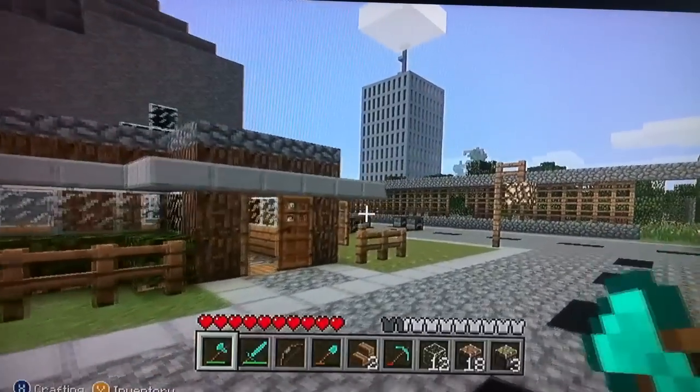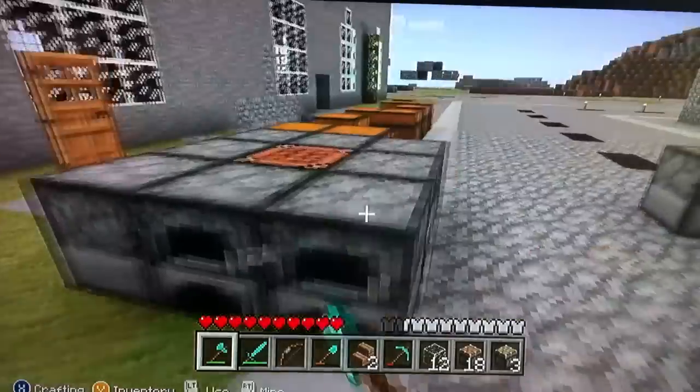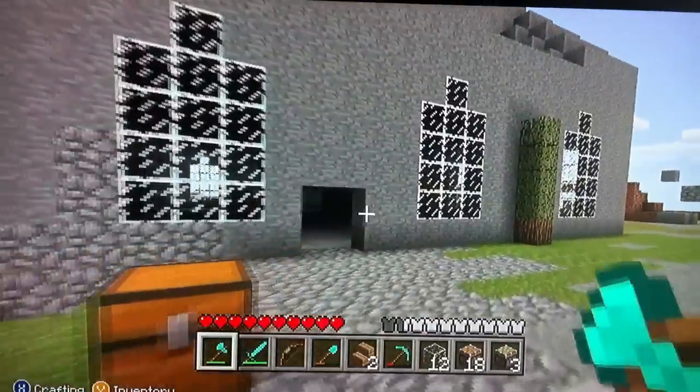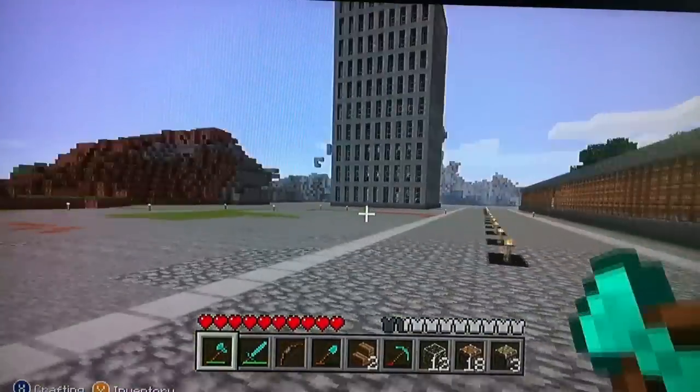A bunch of just houses — condos. It's much easier. I want to try to complete this as quick as I can but make it look as good as I can. I'm just going to make a bunch of the same houses, but it will look nice — I think it will look very nice. The clock tower, that was there last time.